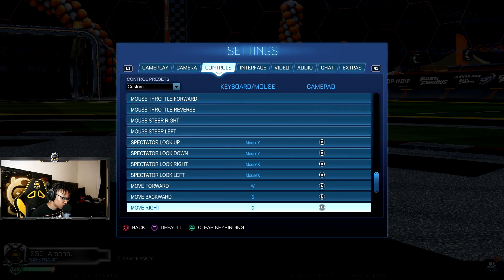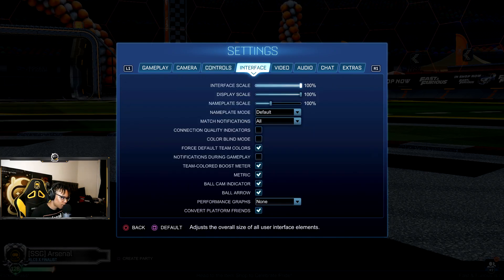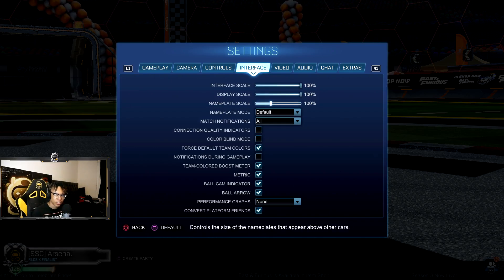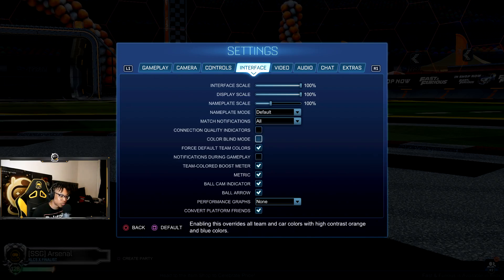Interface scale — I just leave it at normal, it's whatever you're comfortable with. Nameplate scale I keep at 100 — don't need it too small, don't need it too big, just gotta make sure I can see. Connection quality — that's for when you're having connection issues, you can turn that on. I used to use colorblind mode before — I just like the colors better, they look different to me. You can see the orange changing colors in the top right. Default team colors I'm probably about to turn off — I don't like the team colors, it throws me off.